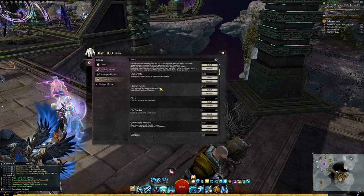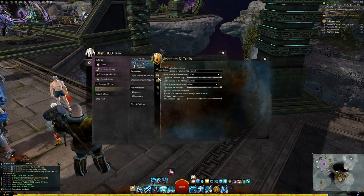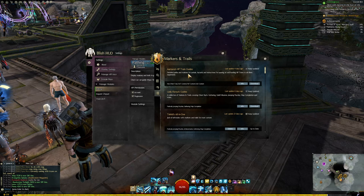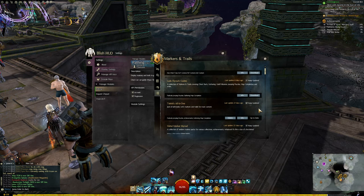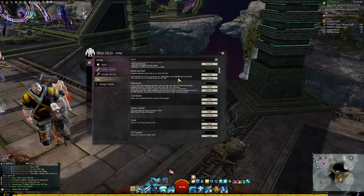I finally just bit the bullet and downloaded Blish HUD, which is an awesome piece of software that complements the game so well. Tekkit has an overlay pack that is a slower pace and perfect for people who don't have everything unlocked. Meanwhile for accounts that are more fleshed out, there is Tez Trails, which has a Skyscale and Griffin pass set and really speeds things up — I use that one for map comp on my main account. I'll throw a link in the description for those interested in Blish HUD.